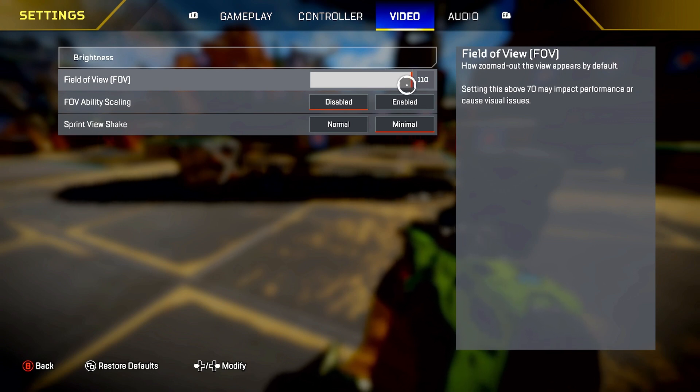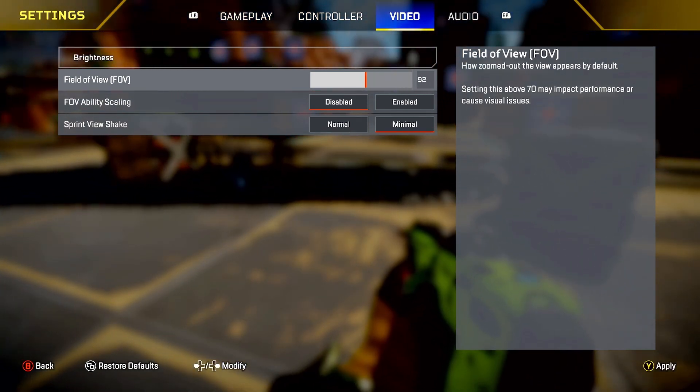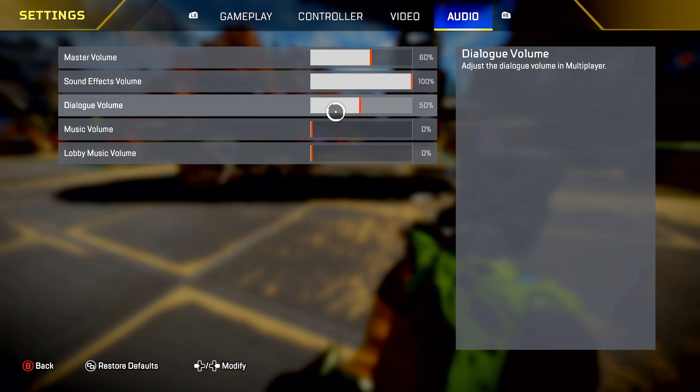FOV is a tricky one — it's basically up to you. I'm running 110 FOV, which is max. I love it. I used to run 106, then 100, and when I first started I stayed on 90. But 110 is the best in my opinion — you can see everything around you while still seeing your target. It also gives the illusion that it helps with recoil control; it really doesn't, but because you're zoomed out the gun isn't going to kick up as much.